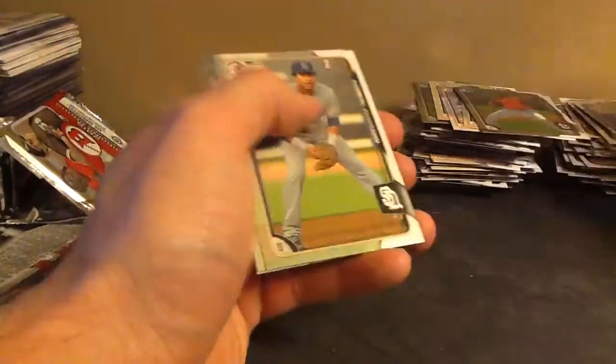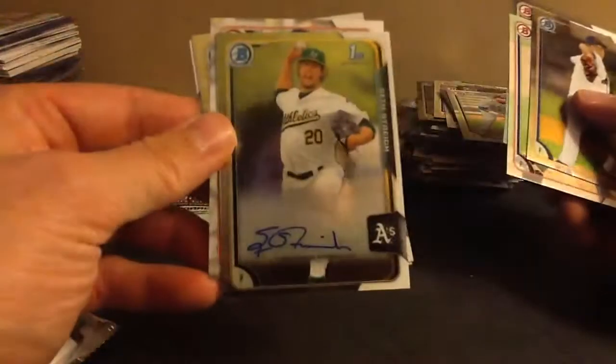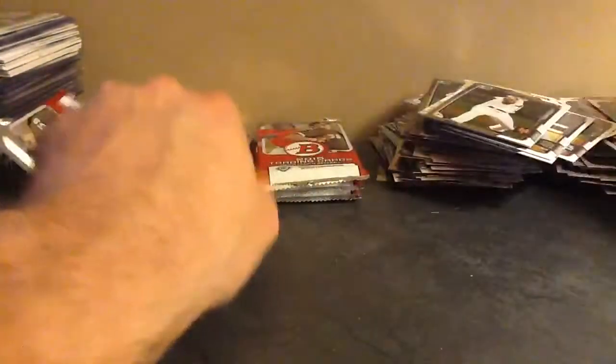Here's the Top 100 — Kyle Freeland for the Rockies. Still a white-nine auto. We'll probably hit it in this pack. Ah, that's a bad auto — not a good prospect. That's the one drawback of this product — there are those duds.